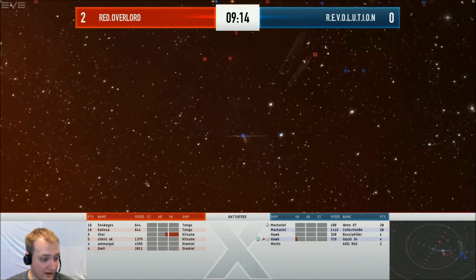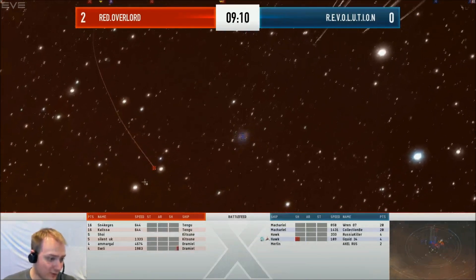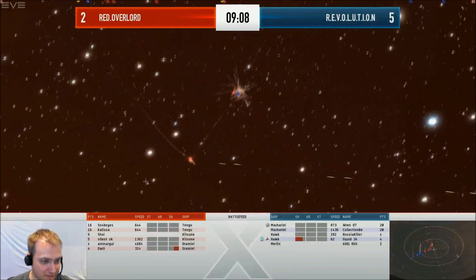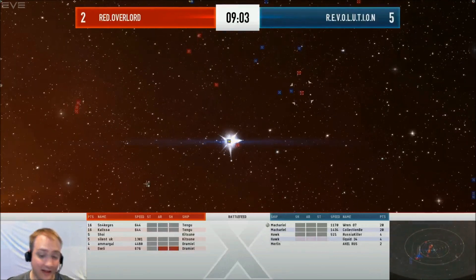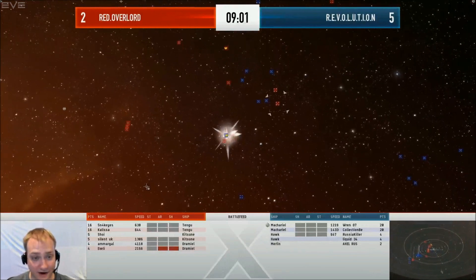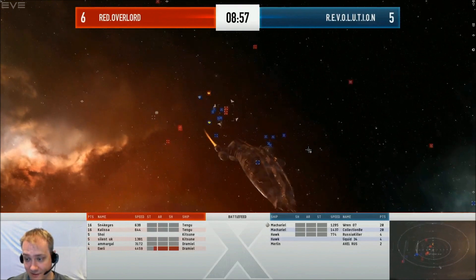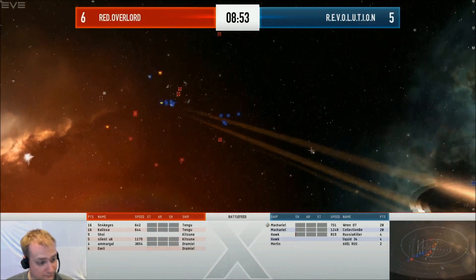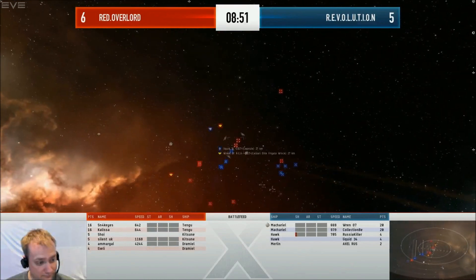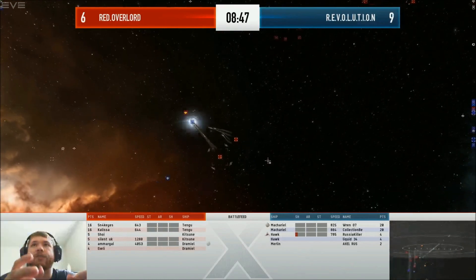We do see one Merlin down and one Kitsun down — one Merlin for Red Overlord, one Kitsun for Revolution, both going down. That's a good trade for Red Overlord, although they just lost a Hawk as well. These Hawks and Kitsuns have very good tanks, but they're up against a decent amount of damage from the two Tengus and the Dramules. One Dramule for the Red Overlord team just dropped.